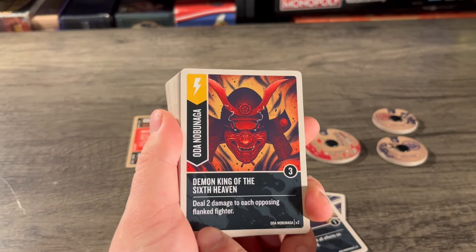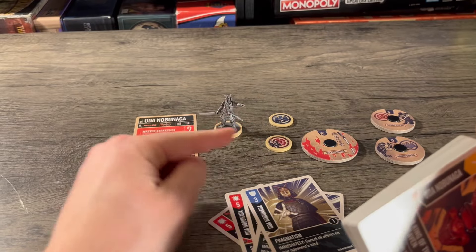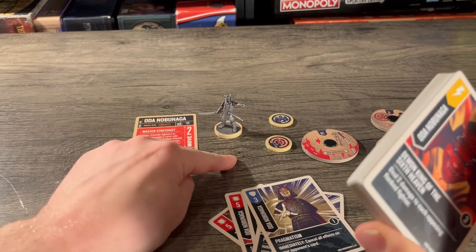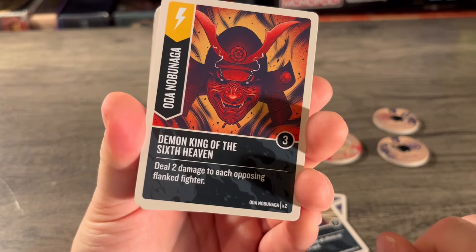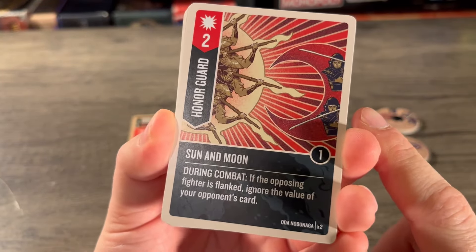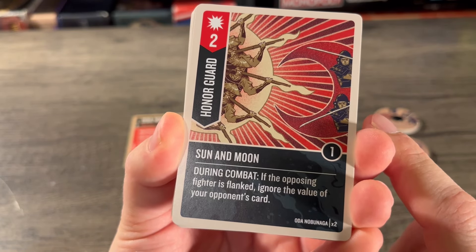Next is a scheme for Oda — boost of three, two copies — called Demon King of the Sixth Heaven: deal two damage to each opposing flanked fighter. Let me explain Flanked: it means any opponent who has two of your controlled fighters adjacent to it. So you could have two fighters adjacent to one enemy and that enemy is considered flanked. Another fighter adjacent to both of those would also be flanked — both would take two damage.